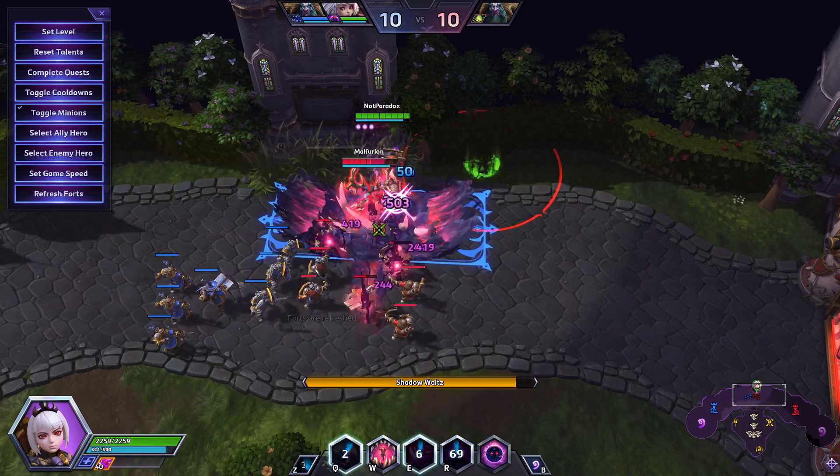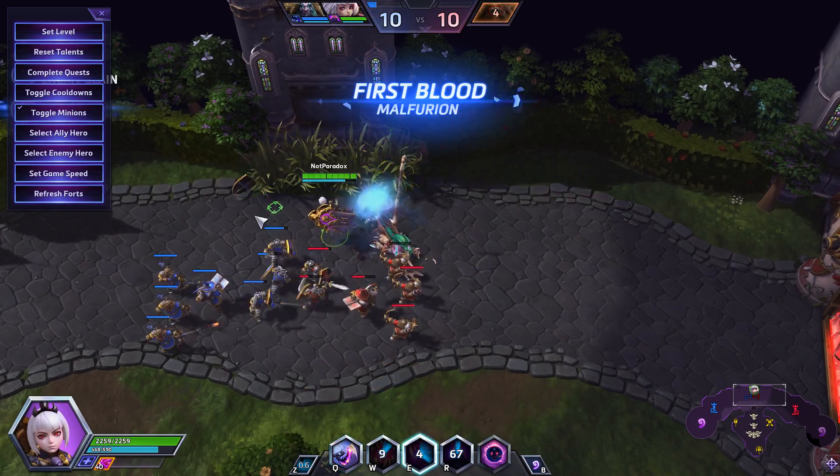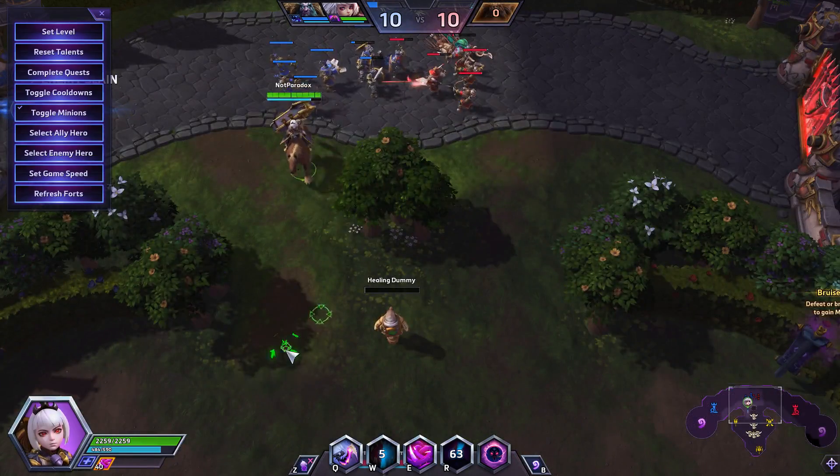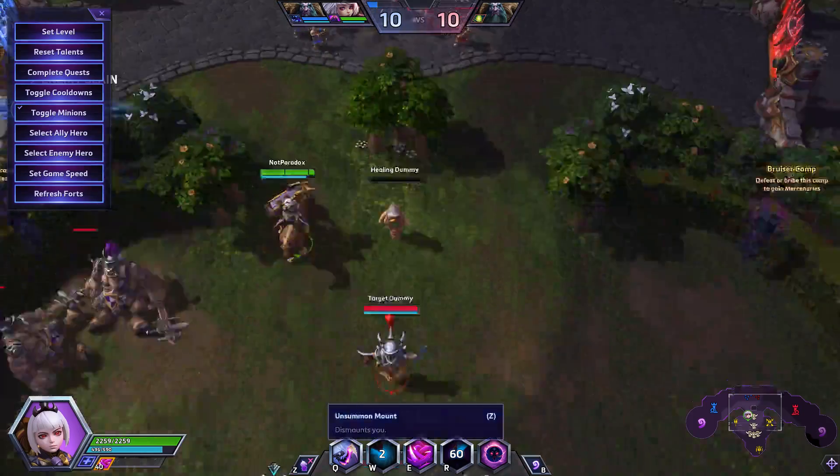You go with E, R, Q, move forward, and that auto attack — boom, you just killed Malfurion. As long as you flank in the teamfight, you can almost always kill an assassin or a healer instantly as the fight starts.